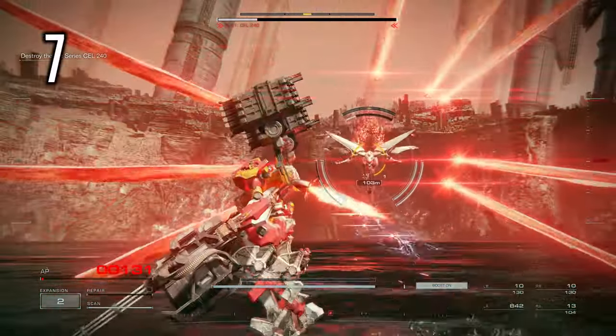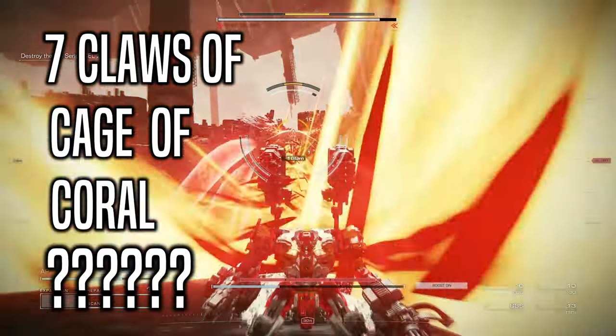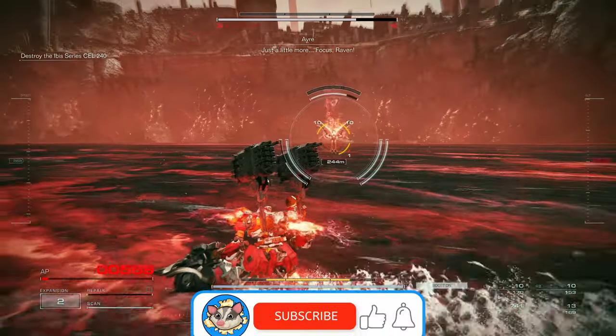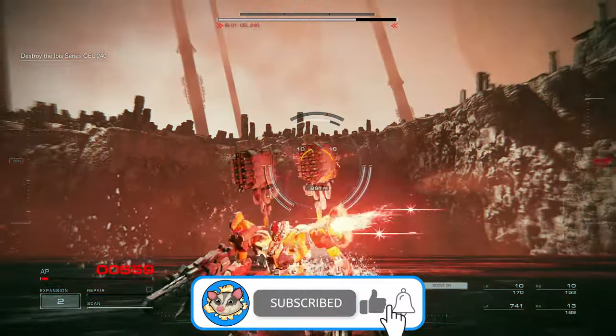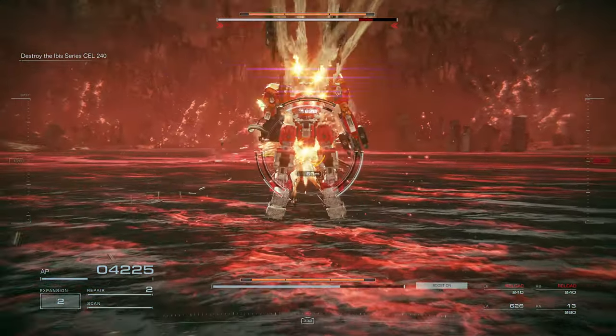The next move in phase two is the seven claws — claws of cage of coral. There's really no need to go in-depth here because you can quick boost backwards or just fly straight up, and there's your opening right there.